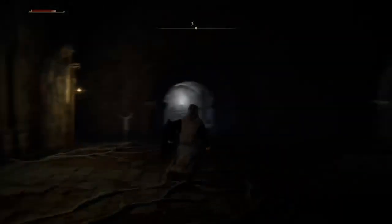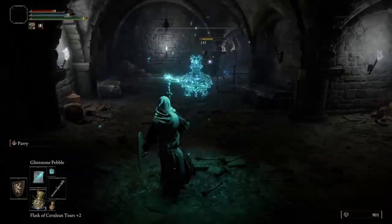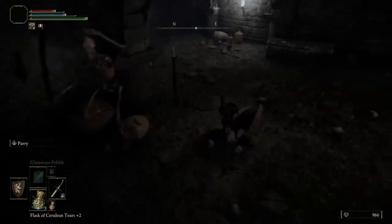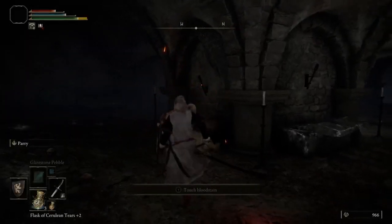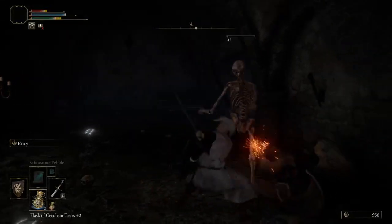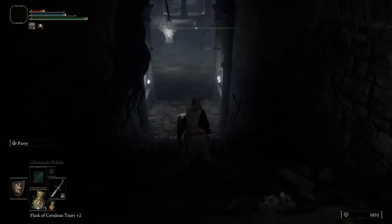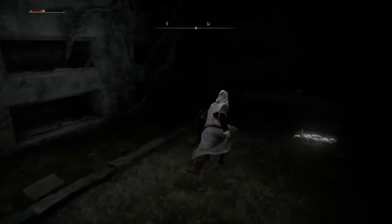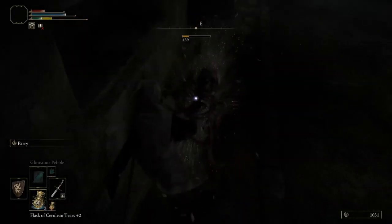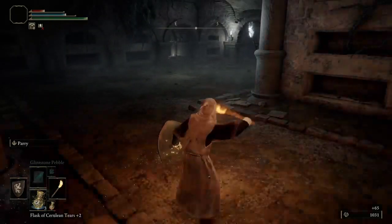You gotta find the lever to open this to the boss. There's a little alcove here, but a skeleton's gonna pop up. There's archers. I'm only an astrologer — strength 10 — that's why it takes me so long to kill them.